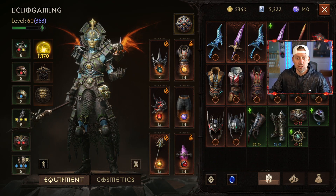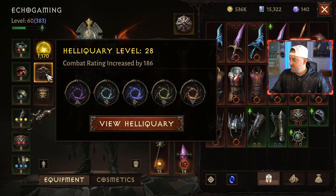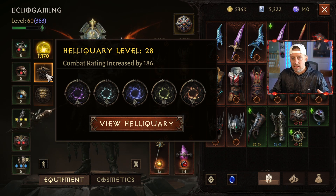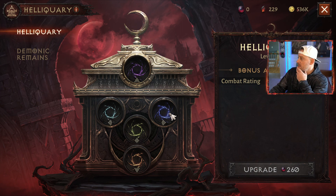We have a little bit of a change here to how all this is laid out. We have our Resonance — our Gem Resonance is right here. We have this here for our Heliquaries. We did have larger Heliquary spots, and now we can fit 5 different things right here for our upgrades. All of my Heliquary upgrades seem to be gone at this point, so things have definitely changed here for Heliquary.